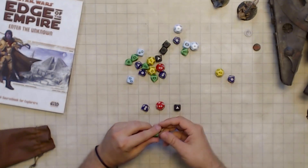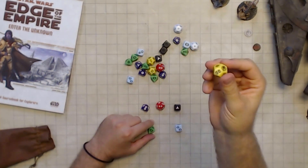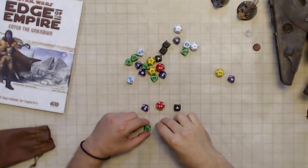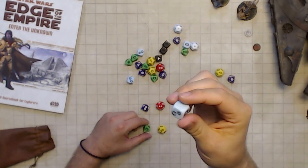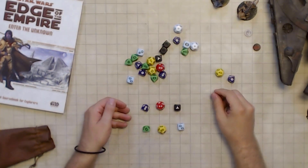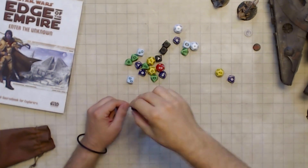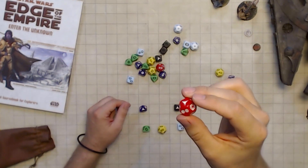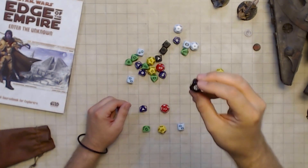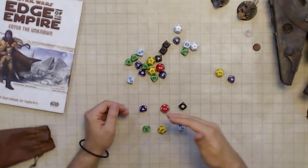We have ability dice, proficiency dice, and boost dice, commonly referred to as the green, yellow, and blue dice. On the other hand, we have the difficulty dice, challenge dice, and setback dice, also referred to as the purple, red, and black dice.